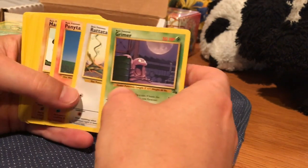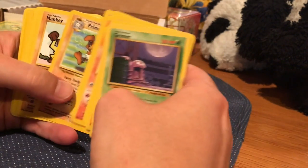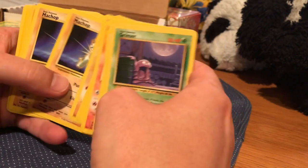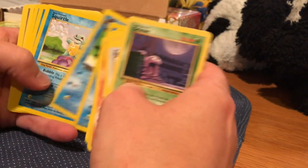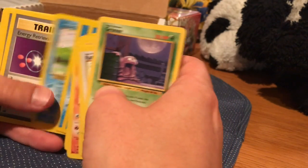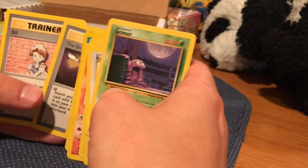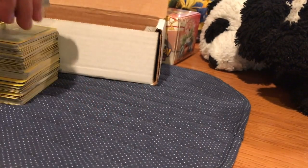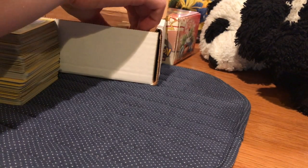We got Grimer, Rattata, Ponyta. More Mankey, Primeape, Mankey, Geodude, Primeape, Geodude, Machop, Machop, Primeape, Tentacool, Squirtle. Going through it. Squirtle. It's been going and going. Those Legendary Collections — that's a lot of freaking cards.